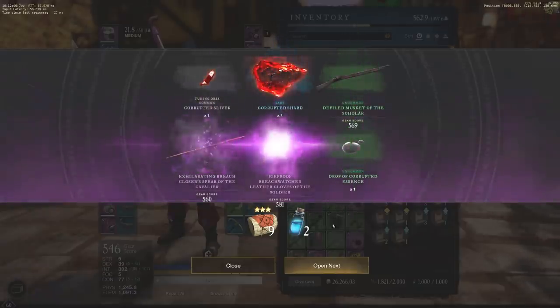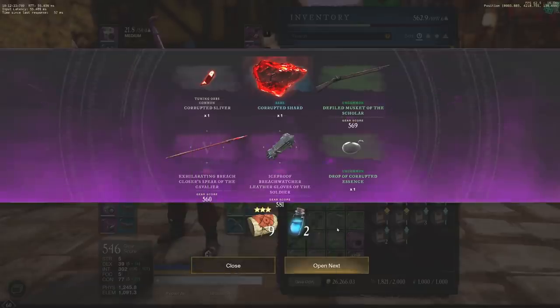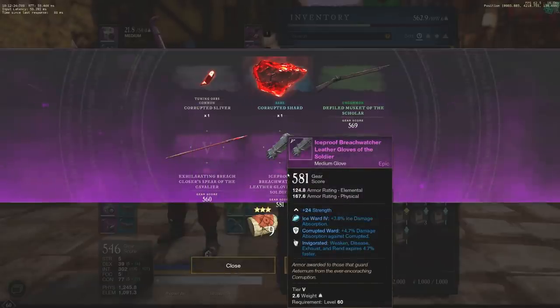Got another six one. We got a spear of the cavalier — looks like it's a beast spear, which is kind of useless right now, but altogether it's actually pretty good: strength and dex with a 560 gear score. Not too bad. You can actually see the epic over here as well — this is actually a really, really good epic glove, very good for strength users for sure.